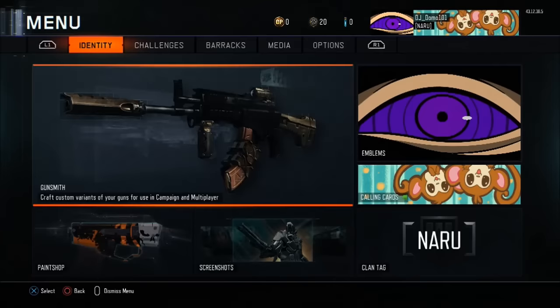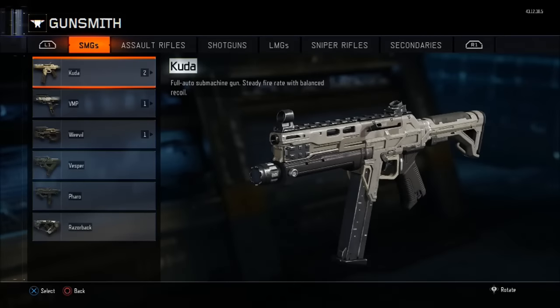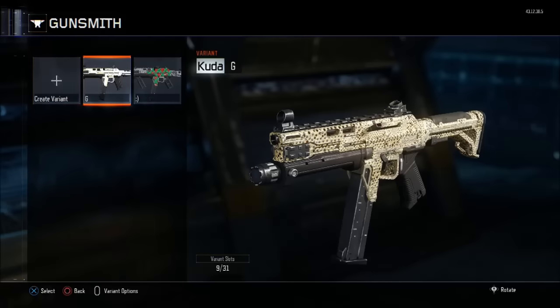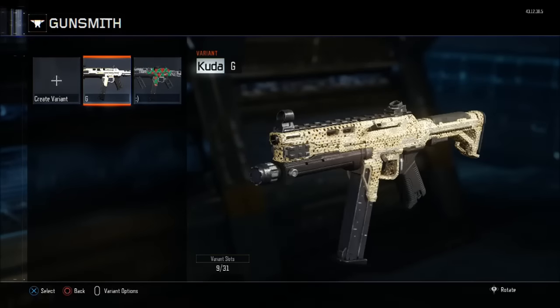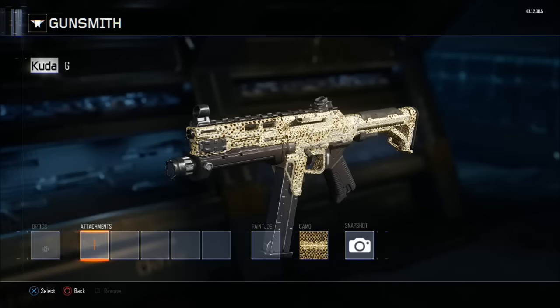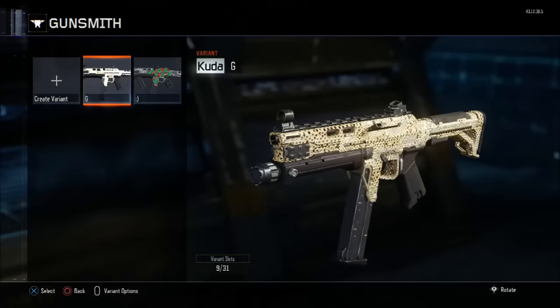So I'm going to get right into it. First, go to multiplayer and press on gunsmith. What you want to do is create a custom variant on a gun that already has the camo that you want. So in this case, I have the CUDA and I put diamond camo on it because this is the camo I'm going to be duplicating. Create a variant, don't put any attachments on it, just put the camo. Put diamond camo on it and then just press save.